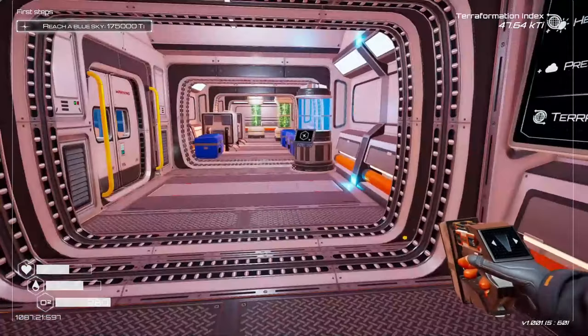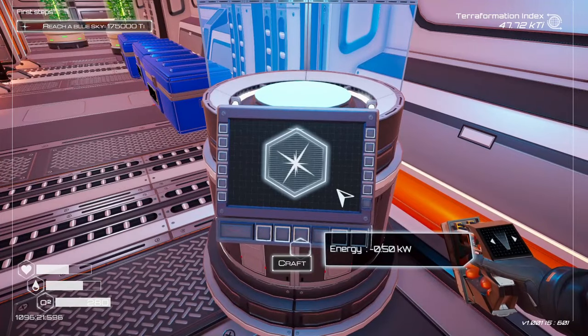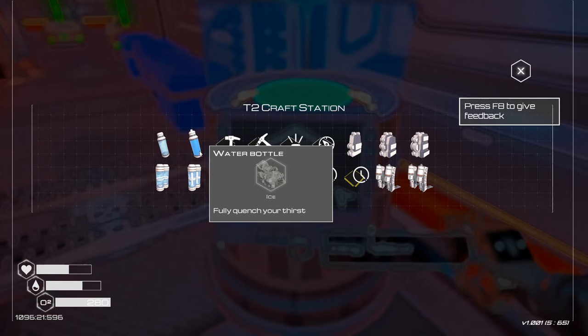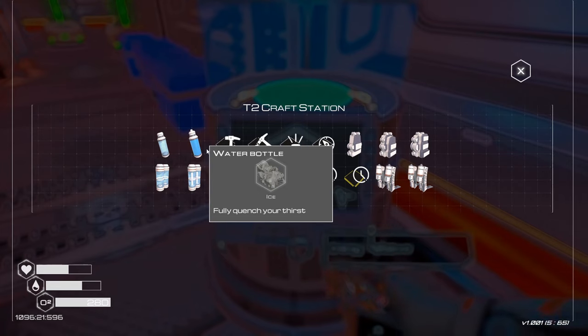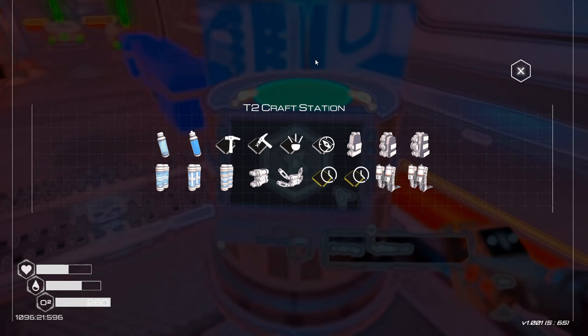Hey everybody, welcome back to the channel. I'm Joe, and this is Planet Crafter. The tier two craft station will now allow me to make oxygen and water. It didn't work in the last live stream during the first look of this new release, but it looks like it's fixed itself now that I logged out and logged back in, so I don't have to go all the way back to my original starting spot.